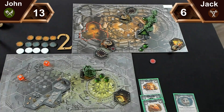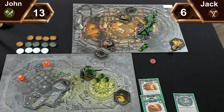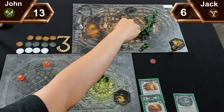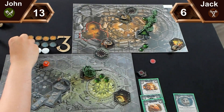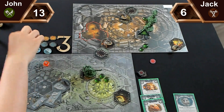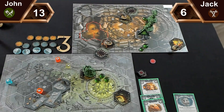For round three we flip the board away. I roll four hammers, Jack rolls a crit and hammers. I let Jack go first.